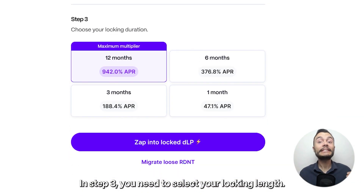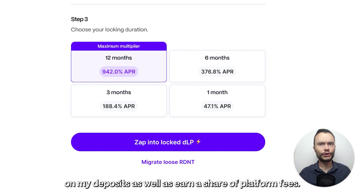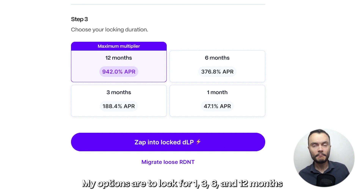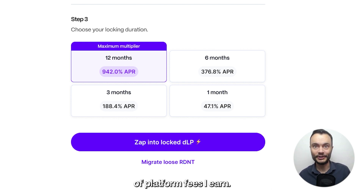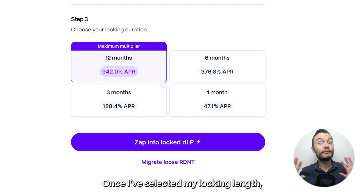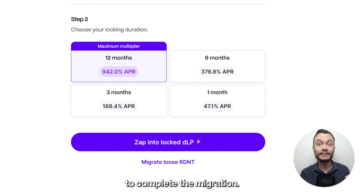In step 3, you need to select your locking length. Remember, I am locking DLP to activate emissions on my deposits as well as earn a share of platform fees. My options are to lock for 1, 3, 6, and 12 months, and the longer I lock, the higher percentage of platform fees I earn. Once I've selected my locking length, I'm done. Simply click on Zap into DLP to complete the migration.